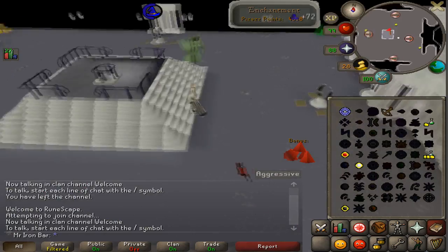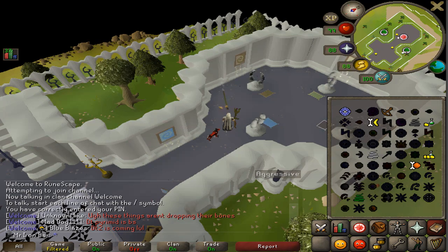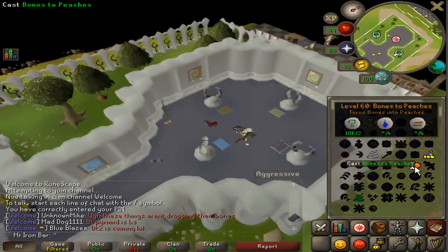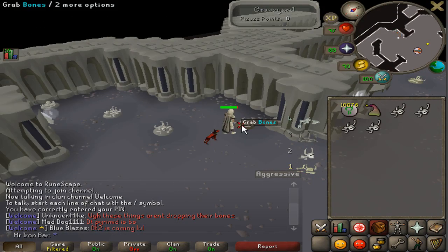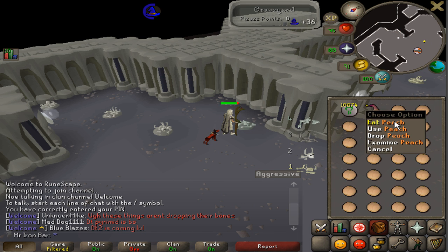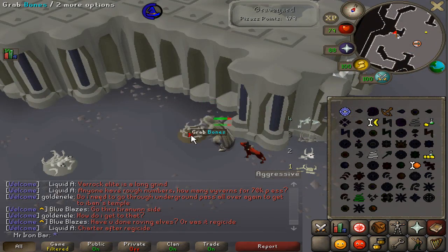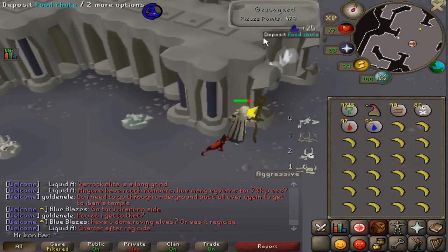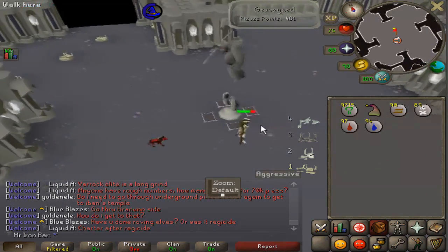Next I want to get the graveyard — basically 480 graveyard points. Now I can do the graveyard easier than last time because I can actually cast Bones to Peaches here. You do get hit periodically, but with Bones to Peaches I can eat peaches — they heal 8 — so I can stay here without having to bank. That's 2 out of 4 rooms done.